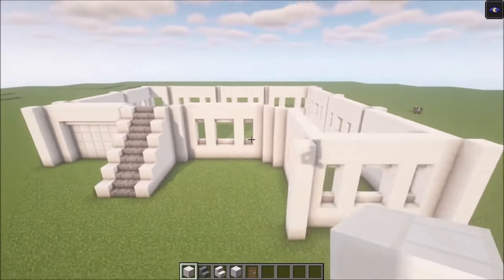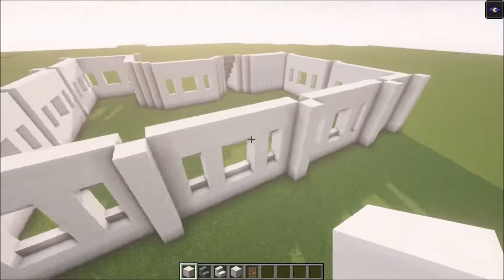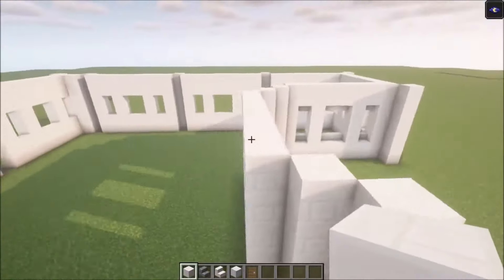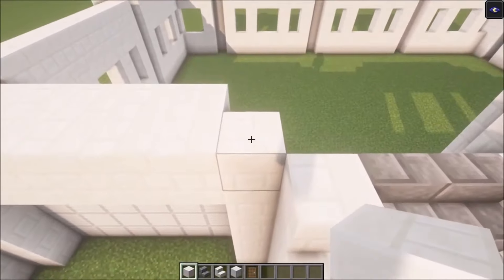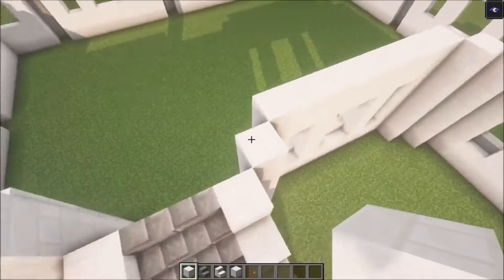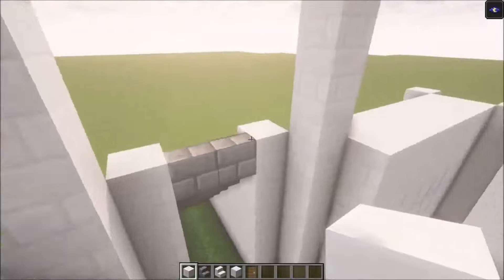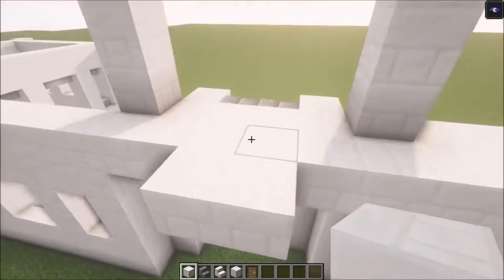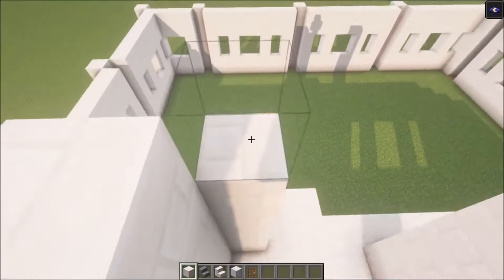Once you got the first floor in, it should look exactly like this. Now what we're going to do is build the entrance and add the second floor. To do that you want to build up these pillars six more blocks — one, two, three, four, five, six. Now let's add a row of blocks here and here, and let's add two more there. Then you want to build up these pillars.